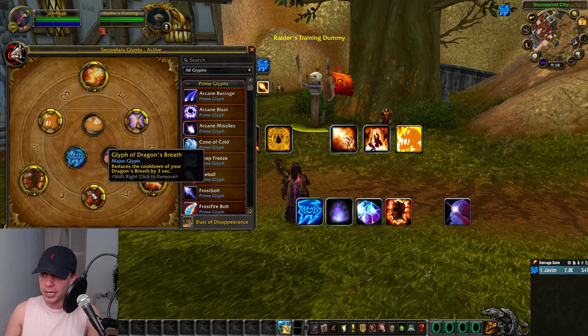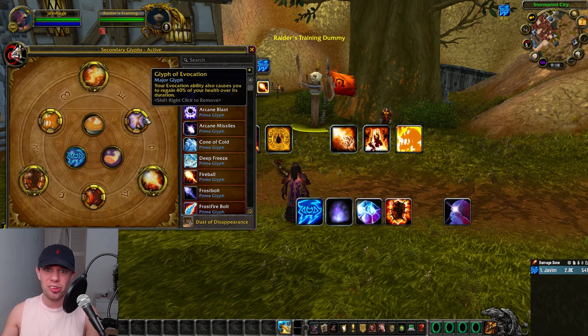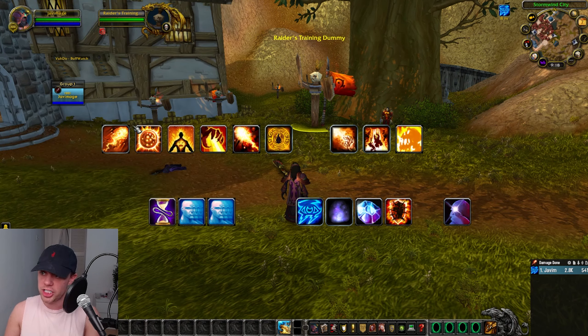For our major glyphs, we can go with Dragon's Breath, reducing its cooldown — take this if you need more disorient from that spell. Blast Wave increases the duration of its slowing effect, used mainly for the slow. And Glyph of Evocation: your Evocation ability also causes you to regain 40% of your health over its duration.